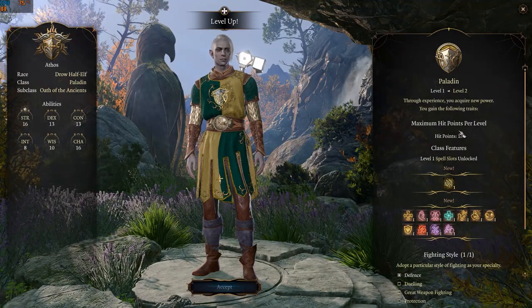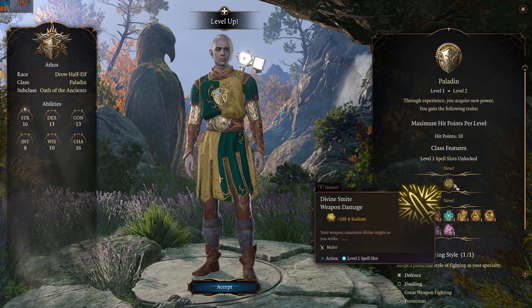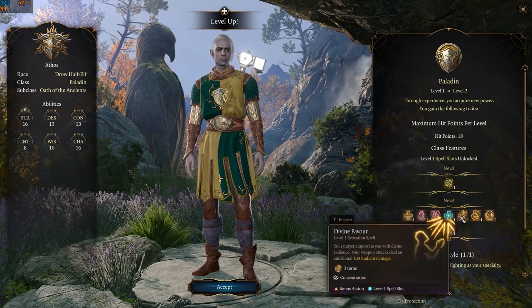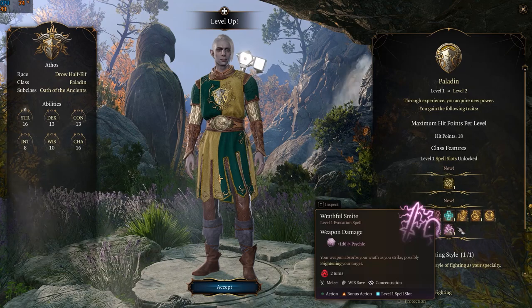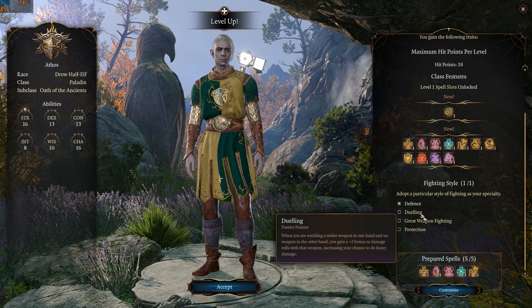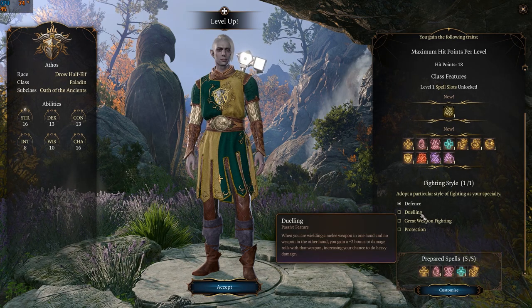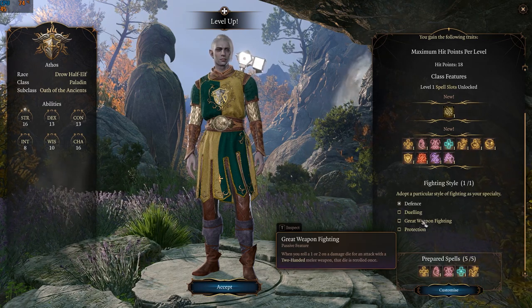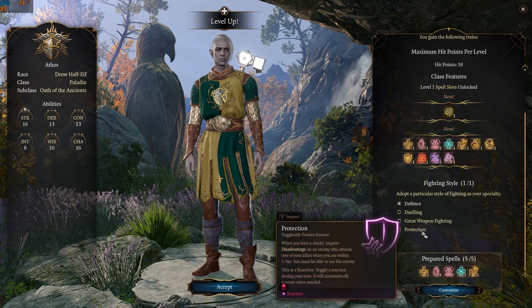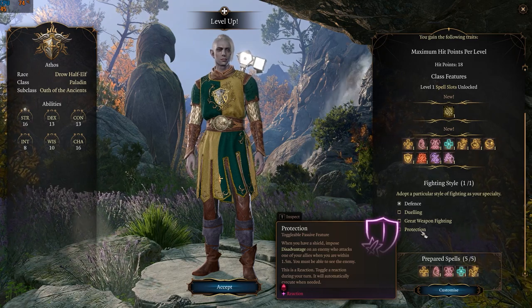At level two, Oath of the Ancients gains Divine Smite, which deals radiant damage — with additional radiant damage to fiends and undead. He also unlocks his level one spells and can cast two spells. He'll be required to choose a fighting style: Defense gives a plus one bonus to armor class while wearing armor; Dueling gives a plus two bonus to damage when using a one-handed weapon; Great Weapon Fighting lets you reroll ones or twos on damage rolls with a two-handed melee weapon; and Protection allows you to inflict disadvantage on an enemy that attacks your ally, requiring a shield.